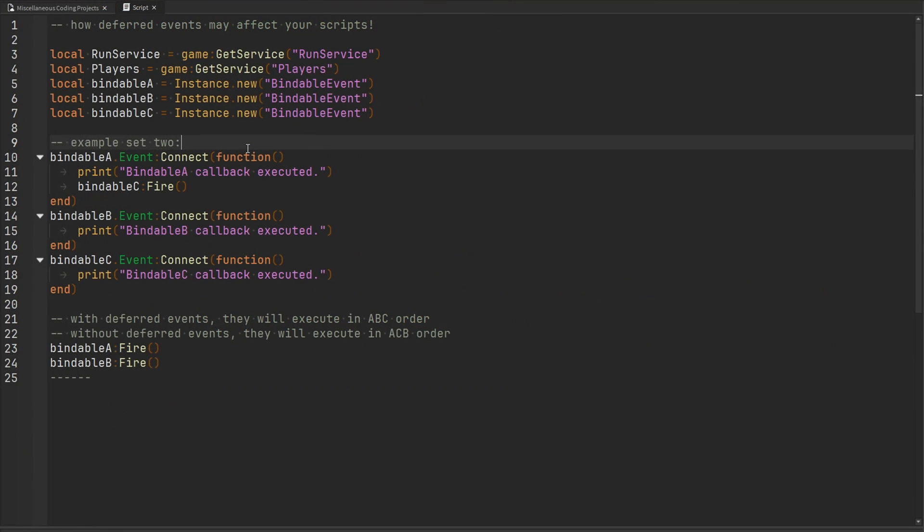Let's take a look at another example. Now all bindables have functions connected to them. We're going to fire bindable event A and then fire bindable event B. The function connected to bindable event A is going to fire bindable event C. With immediate signal behavior enabled, bindable event A gets fired, all callbacks attached to it execute — including the one that fires bindable event C. Then it executes all callbacks for bindable event C, and finally comes back and fires bindable event B. Without deferred events, this is going to execute in an A, C, B order. Let's prove that by switching signal behavior to immediate.